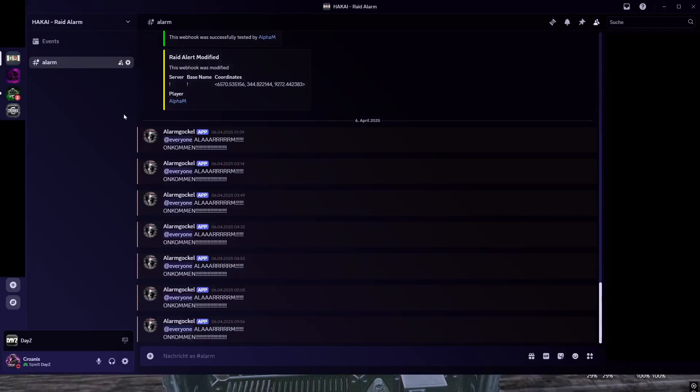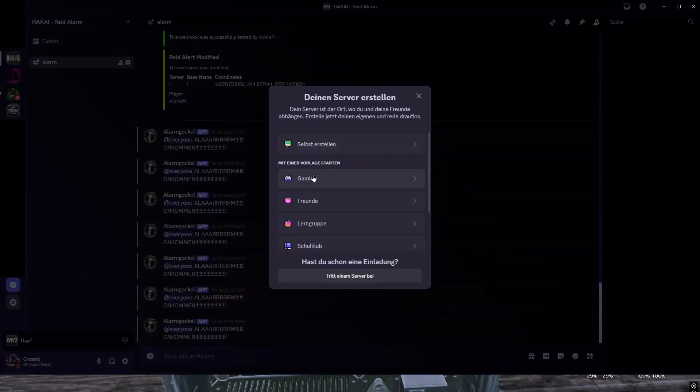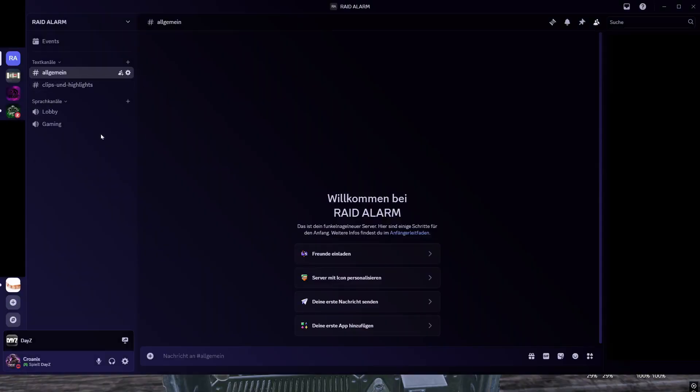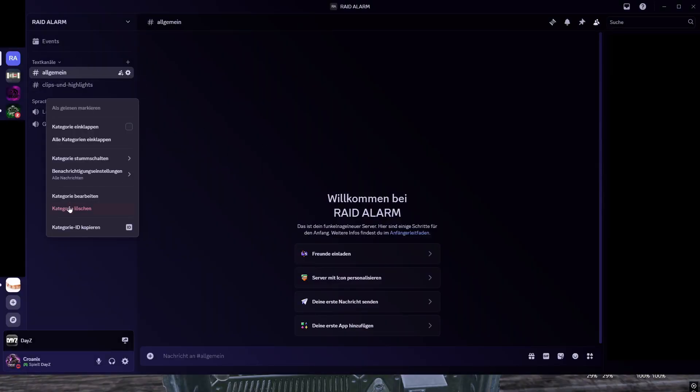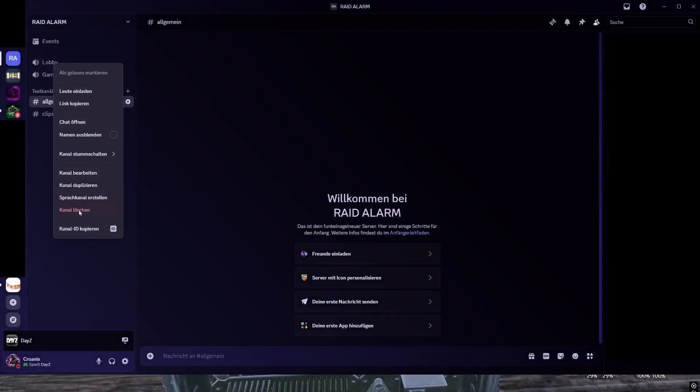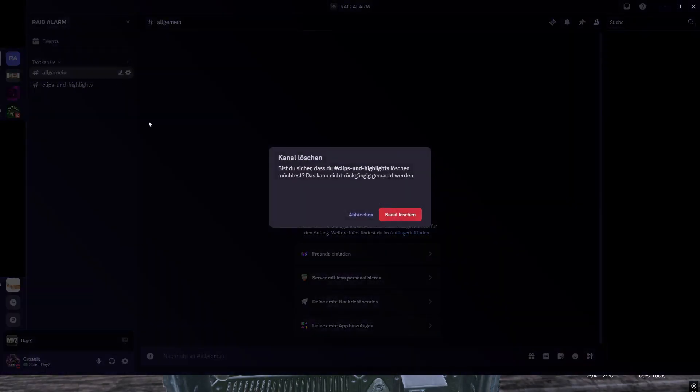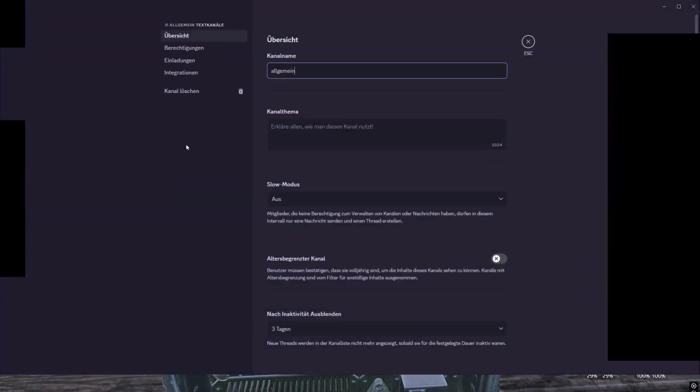Now we are in Discord. You can see this is our raid alarm server — our clan's. The first step is just click on that plus to create a new server. Choose gaming server, for you and your friends. Just call it 'raid alarm' — you can upload a picture like a C4 if you want. Create it. Now you've got your new Discord server. Delete the channels you don't need — the only thing you need is one channel. Just call it 'raid alarm' and save it.